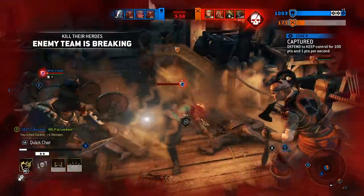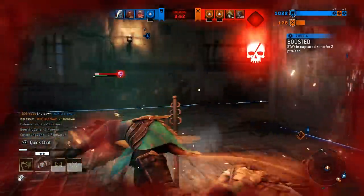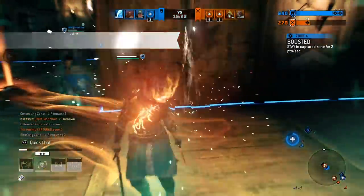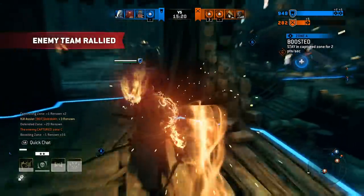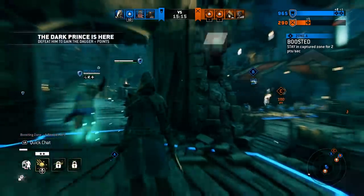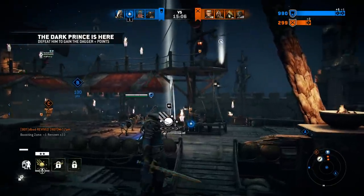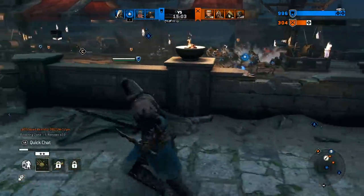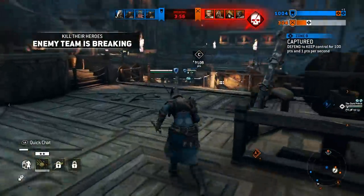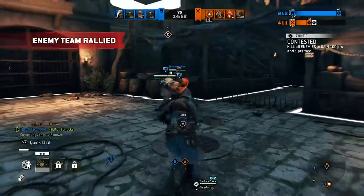Enemy team is breaking. You don't think I sucker punched the shit out of you? What a team. What a team effort. Enemy rally. Amazing. You did an amazing job. I've got a Prince of Persia about to pop out of my ass. Y'all ready? Oh, what happened? What are y'all doing out here? Throw that at me. Boom. Enemy team is breaking. Enemy rally. Y'all can have it. You can have it.